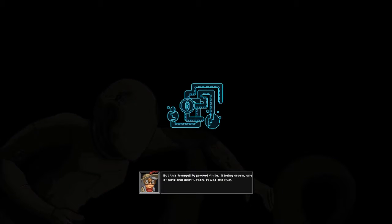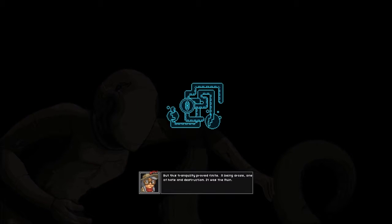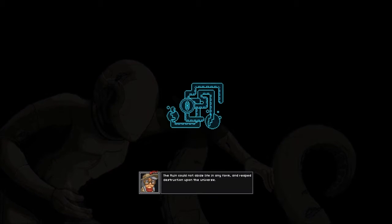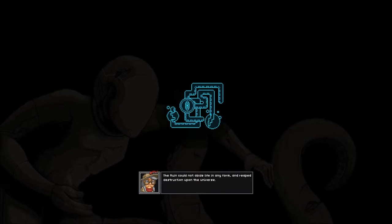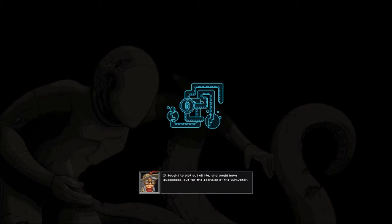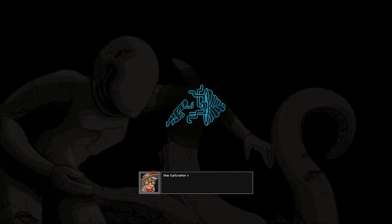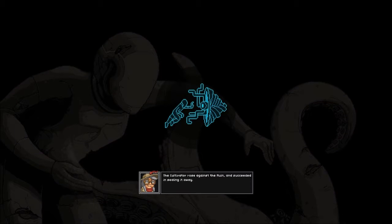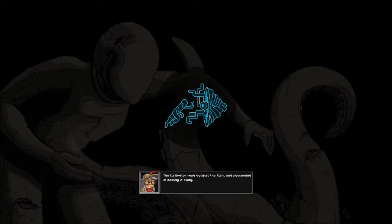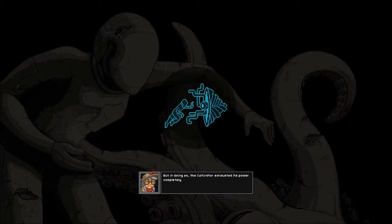But this tranquility proved finite. A being arose — one of hate and destruction. It was The Ruin. The Ruin could not abide by life in any form and reaped destruction. It fought to blot out all life and would have succeeded, but for the sacrifice of the Cultivator. The Cultivator rose against The Ruin and succeeded in sealing it away. You never seal things — you always kill them. But in doing so, The Cultivator exhausted its power completely.